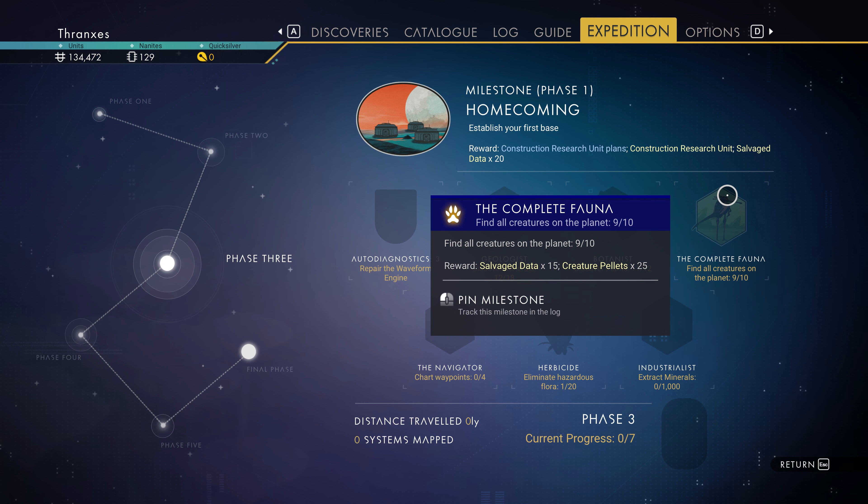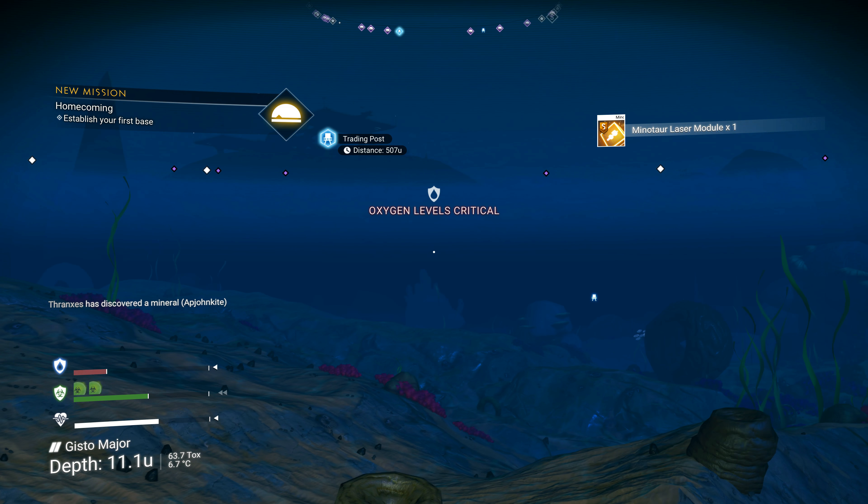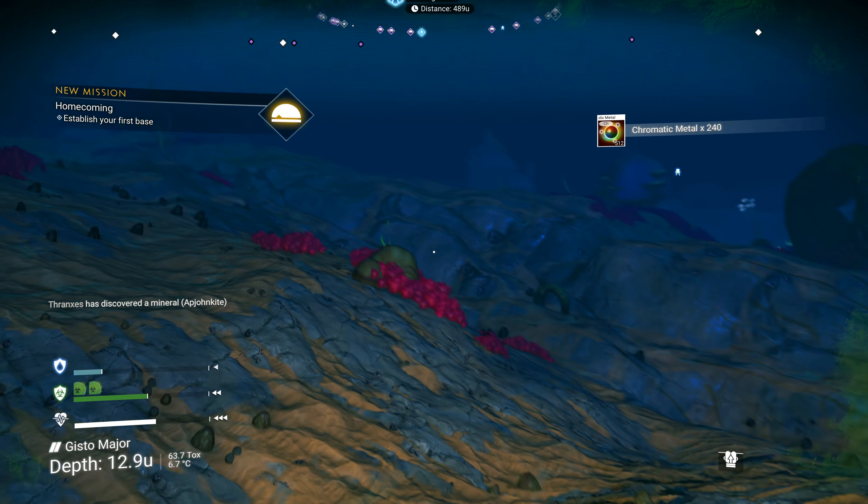So there is a trading post right across the water, so let's go to that. We need to keep scanning stuff underwater — it's kind of a good thing we came back this way, actually. We've got to be getting close to having scanned everything, maybe.